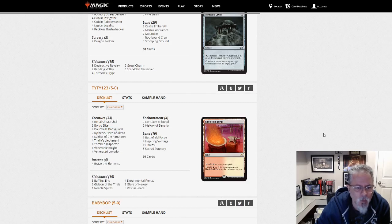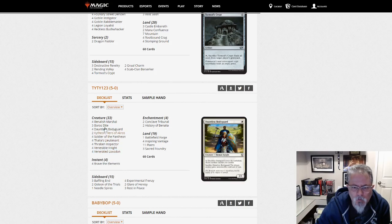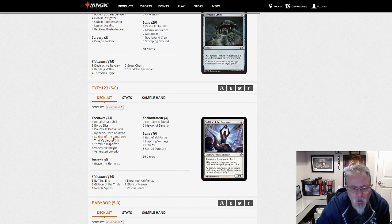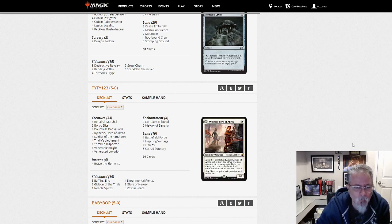Tie-tie 123 with a Mono White deck — Soldiers or Humans? I think we're Humans here. Brave the Elements — this is White's version of what we saw above with Red: low-to-the-ground, attack, get you dead. Venerated Loxodon to make your stuff bigger threats, Thalia's Lieutenant to again make them bigger threats. Soldier of the Pantheon is great in certain circumstances, though it might get sided out against a fair number of decks since mono-colored decks are a feature of Pioneer. White Weenie, there you go.